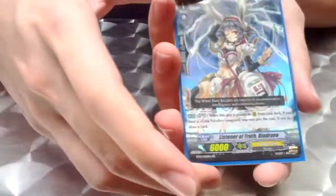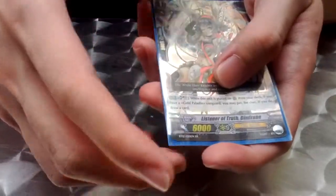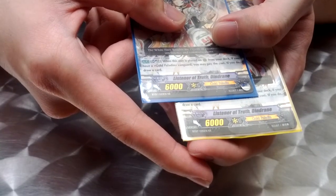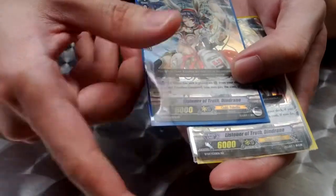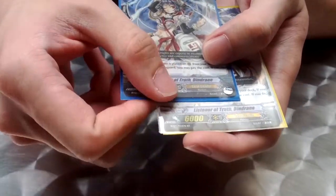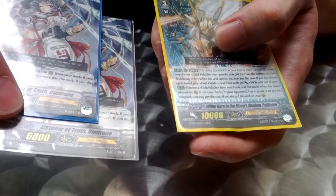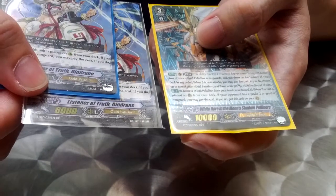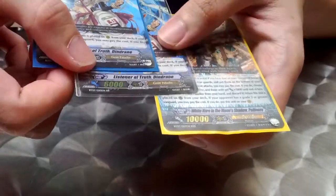And finally, as you guys might have already been anticipating with bated breath, we have Gold Paladin. I managed to get two of Listener of Truth Dindranar — yeah, something like that. And also the third guy, the white rabbit, Pellimore. Stupid name — I don't know who comes up with his name.